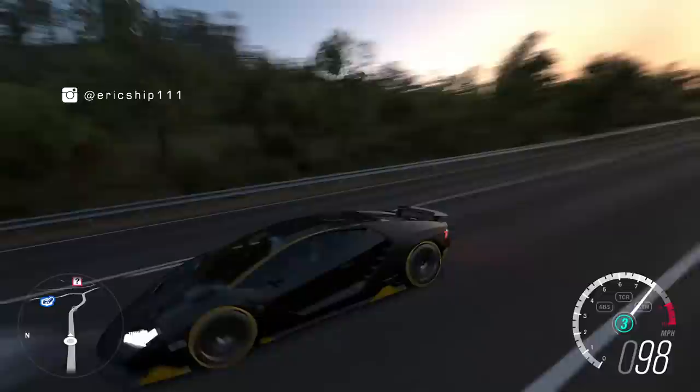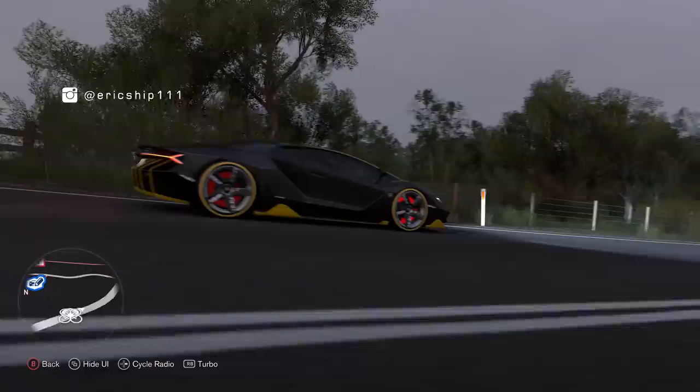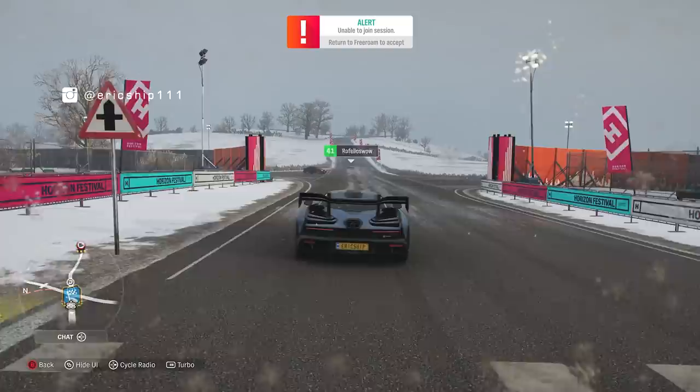Starting off with number 1: Drone Mode. When Drone Mode was first introduced in Forza Horizon 3, we were pretty stoked about this feature as it gave an opportunity for videographers to capture the Horizon world in a different manner. It was much more useful than Photo Mode. Despite having less control to pan or slide, Drone Mode allowed live content to be captured. In Horizon 4, accessibility for Drone Mode was still the same — press the start button and go down to Drone Mode, and there you go.